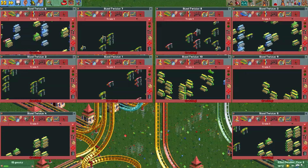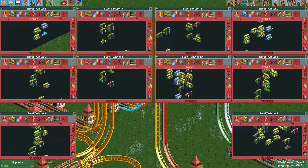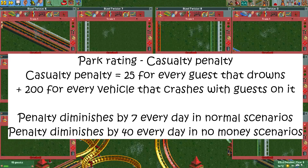The final thing affecting park rating is deadly casualties. For every guest that drowns in your park, 25 points are subtracted from the park rating up to a maximum of 1000 points. For every vehicle that crashes with guests in it, 200 is added to the penalty up to a maximum of 500. This penalty slowly decreases over time — by 7 points per day in normal scenarios, and by 40 per day in scenarios without money, presumably because unlimited funds make it easier to cover up the accident.